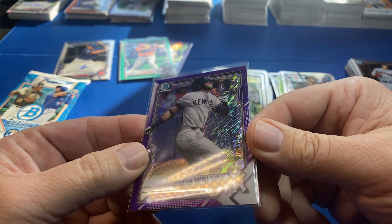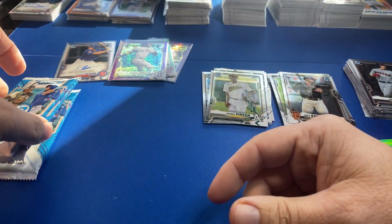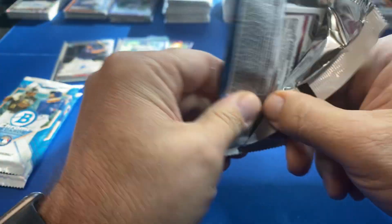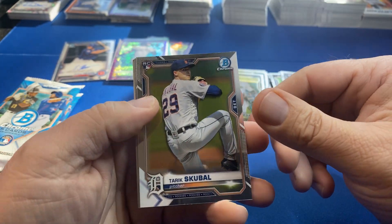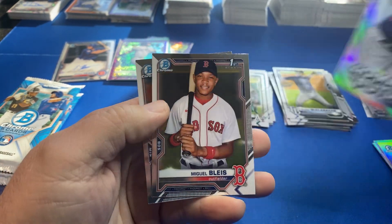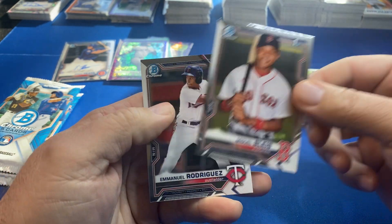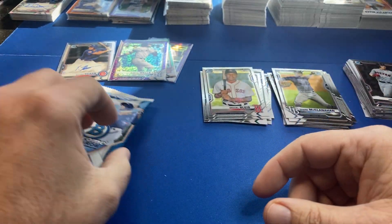Austin Wells purple shimmer out of 250 — kind of hard to see. Screwball rookie, McLanahan rookie, Orias, Blis and Rodriguez.